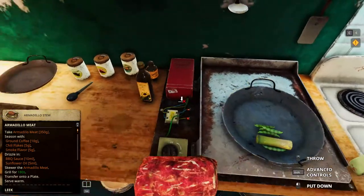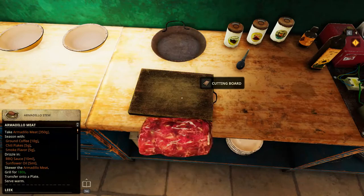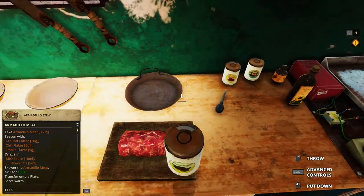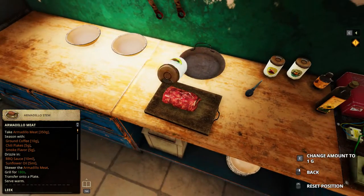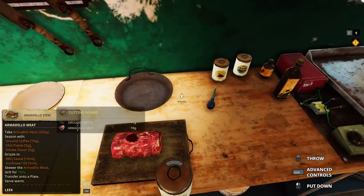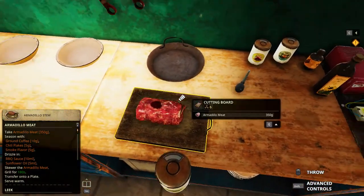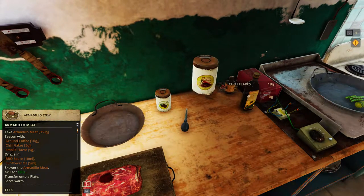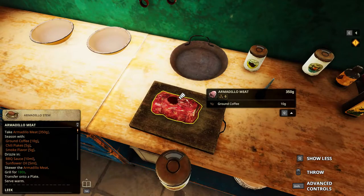We need to get the armadillo meat and then season it. There's a lot of seasoning — oh my goodness — it's gonna be a really strong tasting one. Ground coffee, 10g, yeah. I think I got it. Chili flakes, 5g.